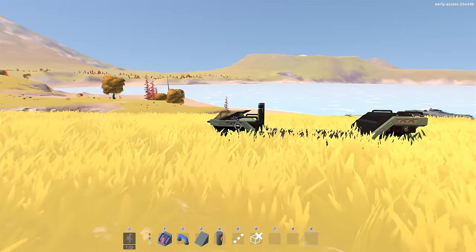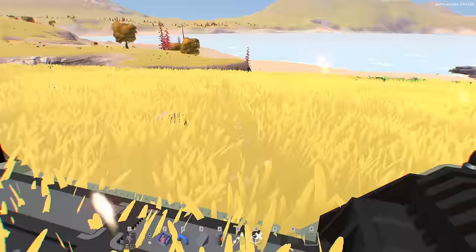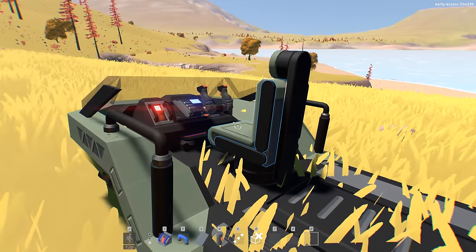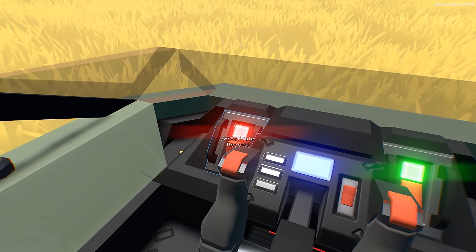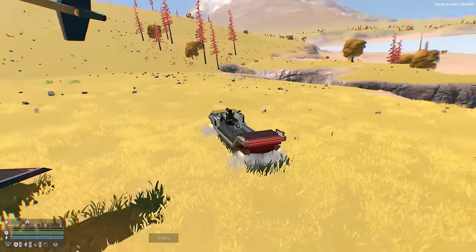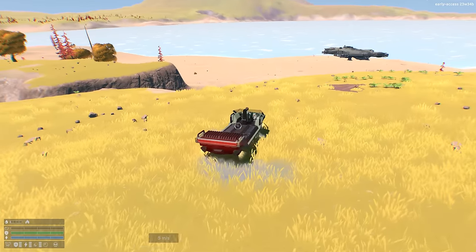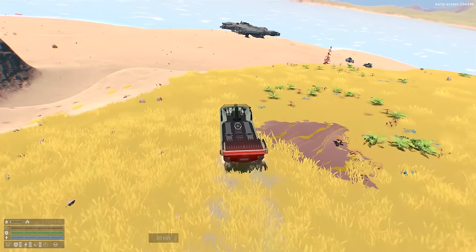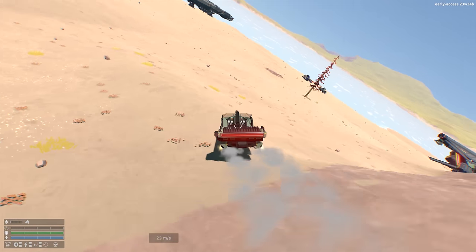We'll explore that a bit further. Coming aboard this little hover scooter, we jump into the chair, grab controls, and activate lights and reactors with various switches. It enters hover mode. These hover scooters are just something else you can build. We'll scoot down to the two little fighters.